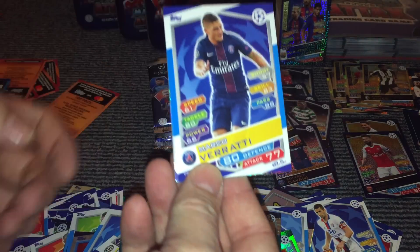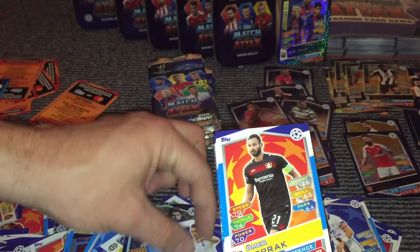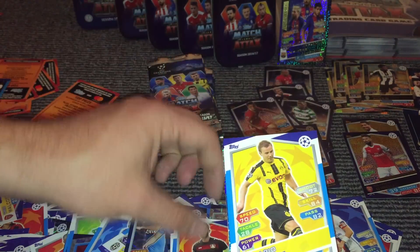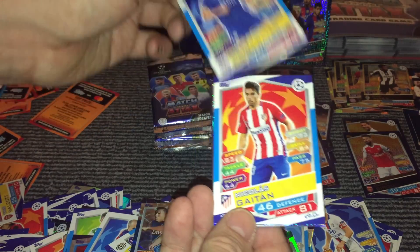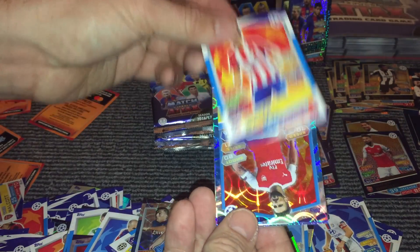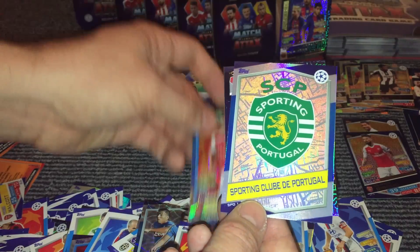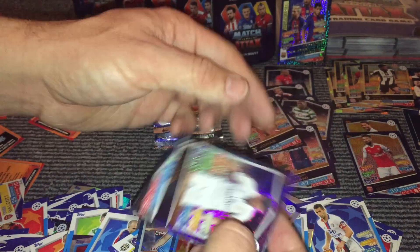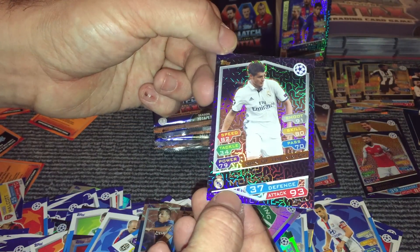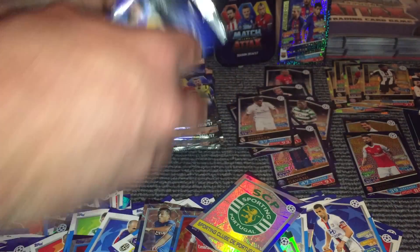Then we have Verratti, Rivalcut, Toprak, Gottsa, Drinkwater, Gaetan, Olivier Giroud Gold King, a Sporting Lisbon badge, and then we have a Man of the Match card for Real Madrid — Alvaro Morata. So another Man of the Match. It's come brilliantly on Man of the Match cards by the look of it.